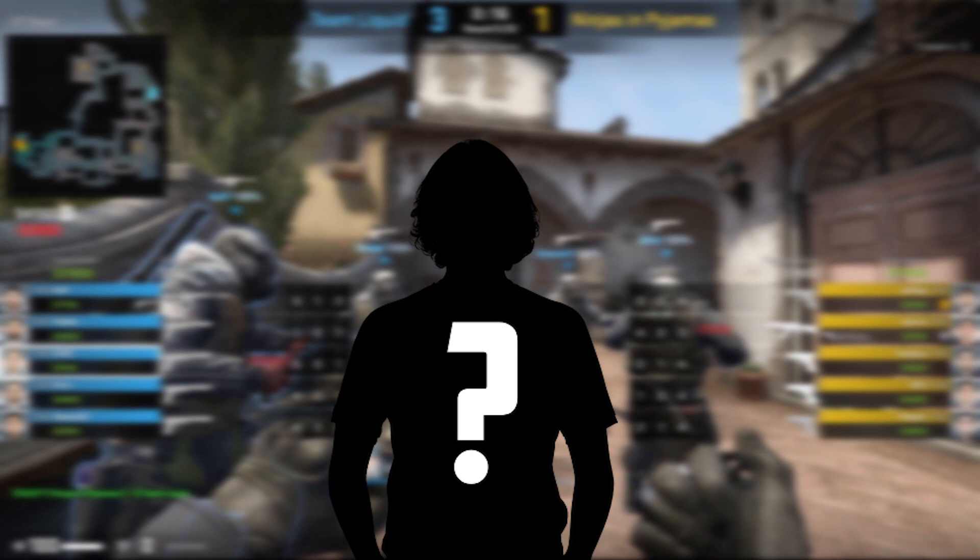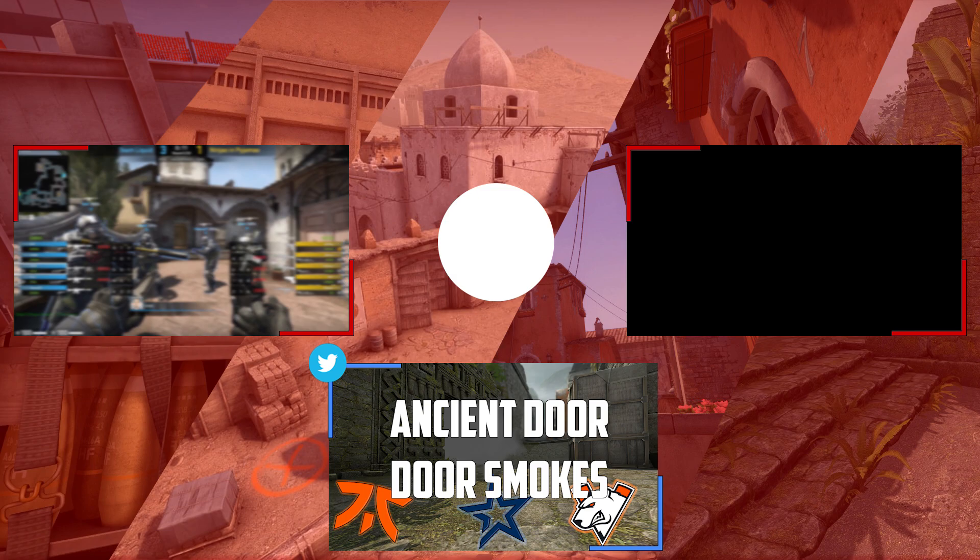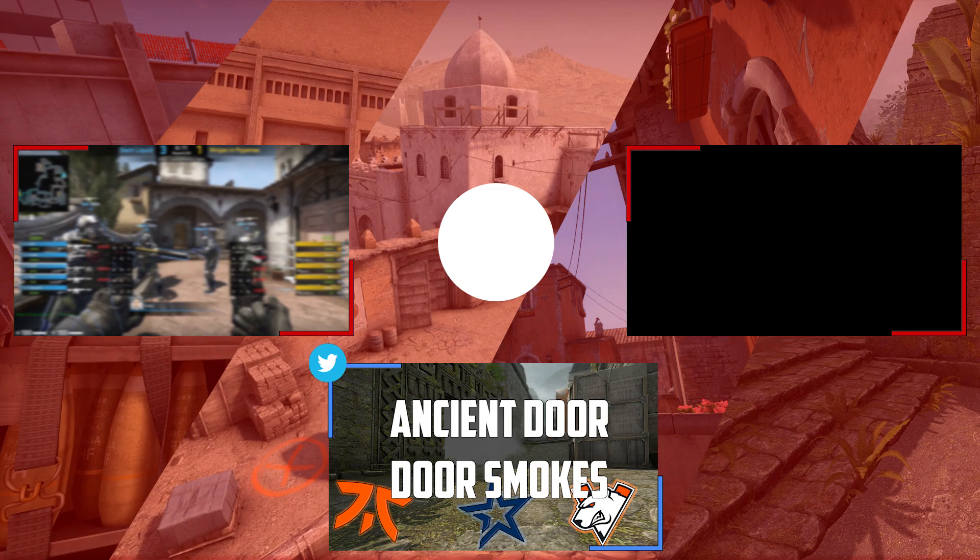If you ever play a position you want me to break down next, feel free to put it in the comments below. Perhaps you want to know how to smoke off Door on Ancient from CT spawn — I've made a Twitter video which you can check out via the link in the description. Apart from that, thanks for watching.